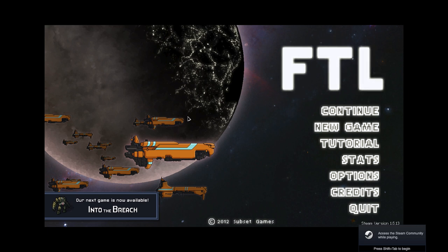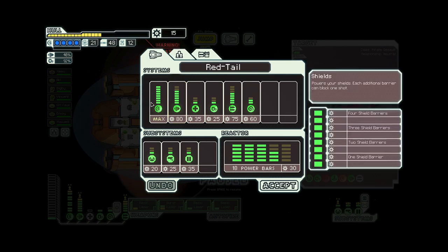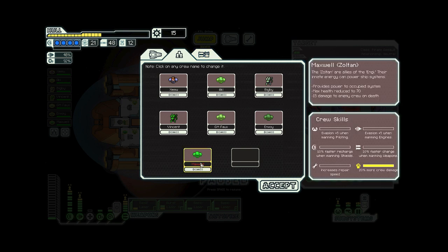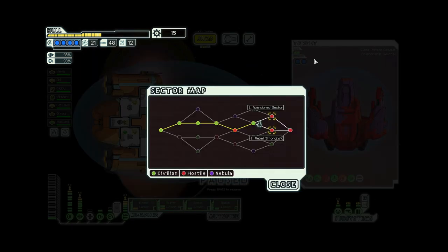And here we are for our final installment in the quest of the Redtail. Here's our current systems, here's our crew. We just rescued Maxwell from the slavers, and we were preparing to jump. For the narrative fun of it, I like the idea of going to the Rebel Stronghold right before the grand finale.